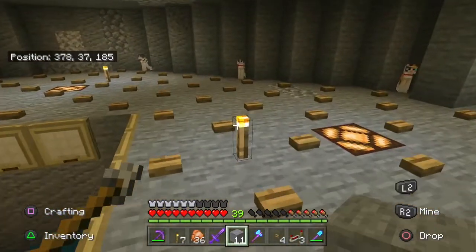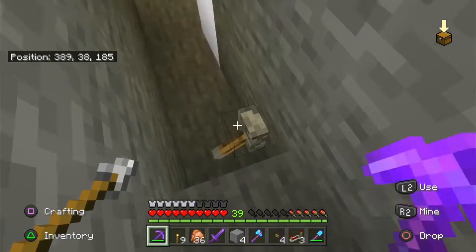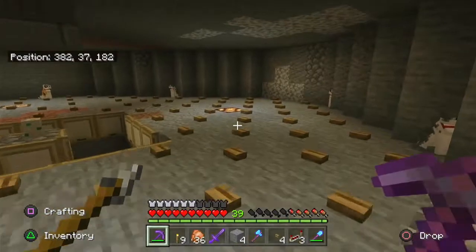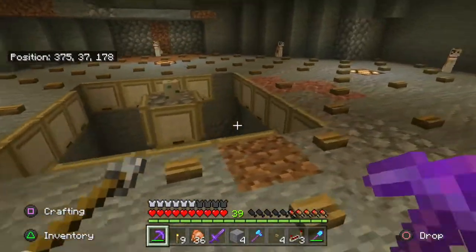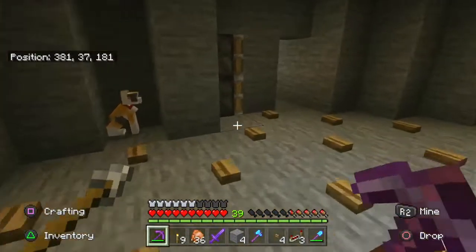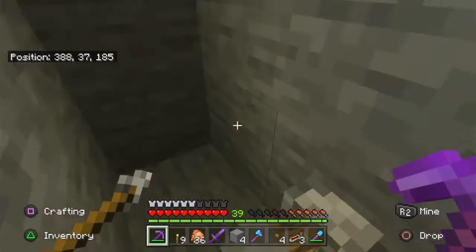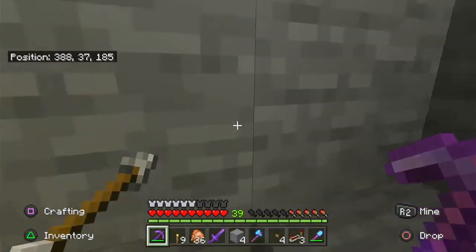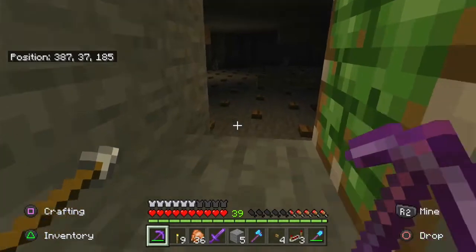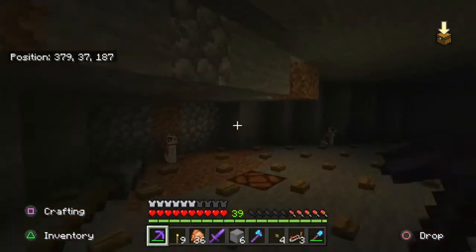We're done. Now if we want to go back into the farm we simply hit the switch, the redstone lamps turn on and we can go in and see what's going on, check that all the cats are still here and the egg's still there. Nice and easy. Then when we hit the switch the door closes and lights turn off. Just to check, there appear to be some light sources here.